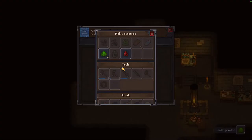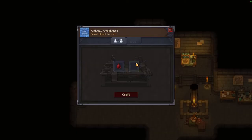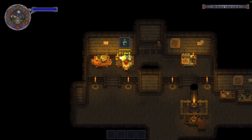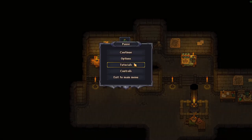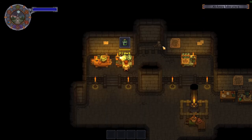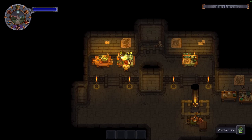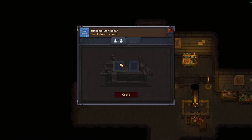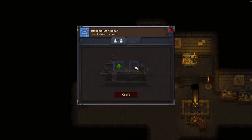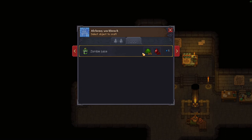Then you come over here to your alchemy bench and add blood. It didn't let me do that because I've already done it. When you craft it normally, you fill in the health powder and the other ingredient. It'll give you a crafting box with a question mark because it won't know what you're creating. You create it, and once you have created it, it will appear as a permanent recipe.